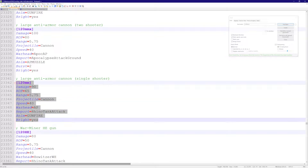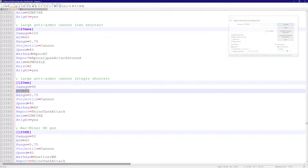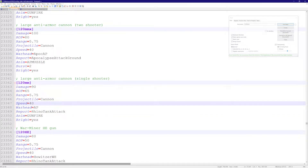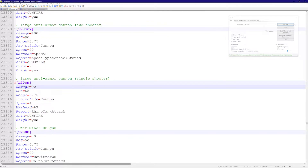We can go through a few of these flags — some will be obvious, some less so. We see damage equals 90, rate of fire equals 65, range equals 5.75, and so on. We're not going to go into all of these flags right now, but we are going to edit a few: damage, rate of fire, and range — just the basics at this moment.